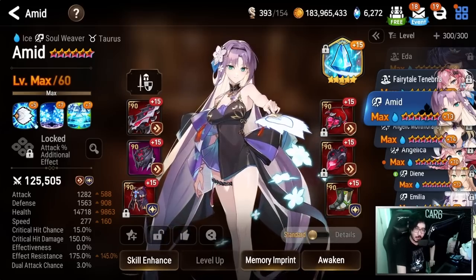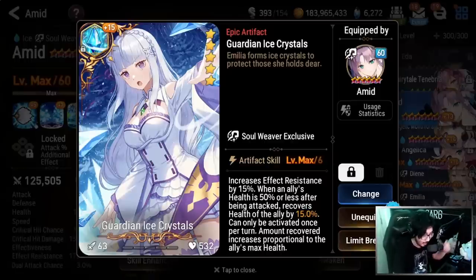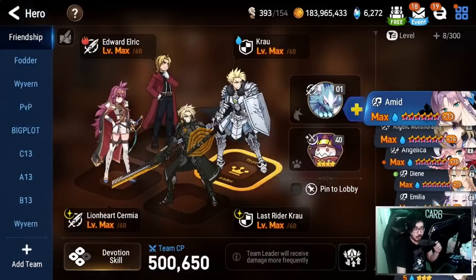Some of you might be wondering why I'm running Guardian Ice Crystals over her own artifact, Fan of Light and Dark. The main reason: as a tankier standard player, I wanted the additional effect resist and a little bit of out-of-turn sustain. I think Guardian Ice Crystals is actually just busted — I'm really hoping those of you that missed out on it that the Re:Zero collab comes back this year, and maybe the Slime collab could be around the corner too.